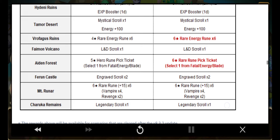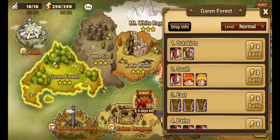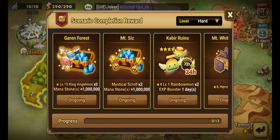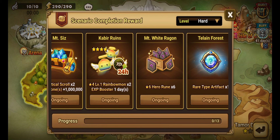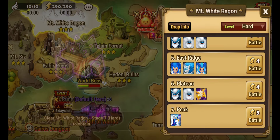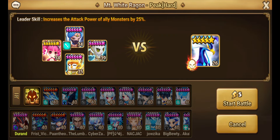The one thing that changed is that now if you go through scenarios and farm hard mode or hell mode, you can get all the rewards. For example, hard mode — clear Garen Forest and you get five level-15 King Angel Mons and a million mana. Mount Cis is two mystical scrolls and one million mana. Kabir Ruins is two 4-star rainbow mons and an XP booster for one day. It's a 6-star hero rune ticket — we could actually do a run right now.